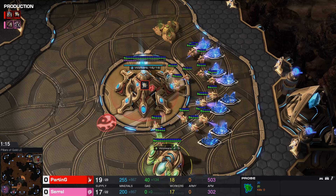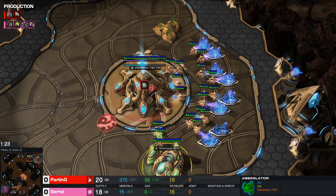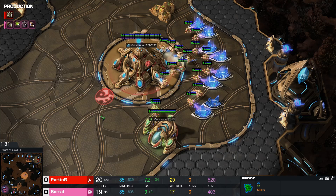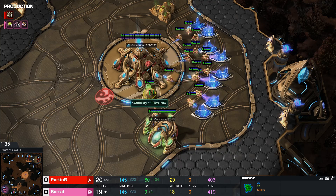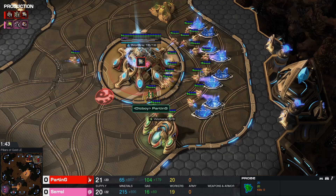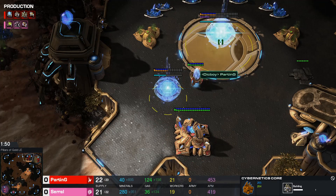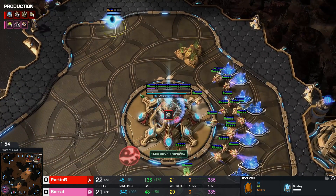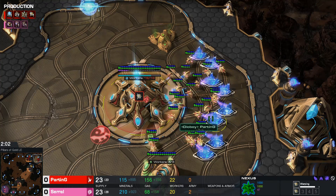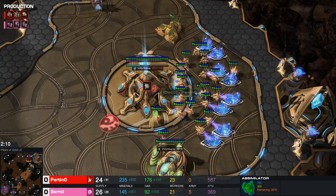In case you're not aware, if you have three workers in an assimilator, you mine 100% of your possible gas rate. But not every probe is equal in that case, because if there's just two probes in, they will be mining about 70% — or I believe 71% — of the entire gas income. The third probe only adds something like 29%. So the first two probes are a lot more efficient than the third, meaning that if you have two gases, it's better to put two in each than three in one and one in the other.